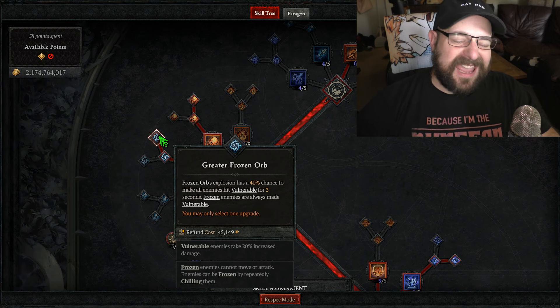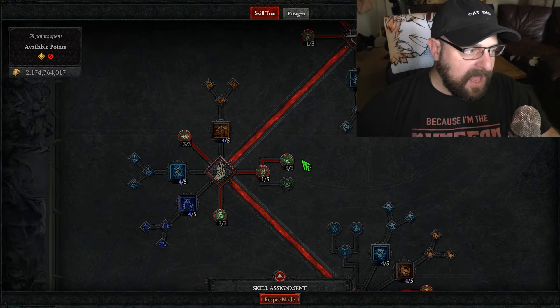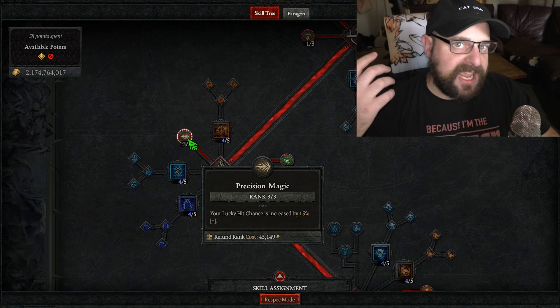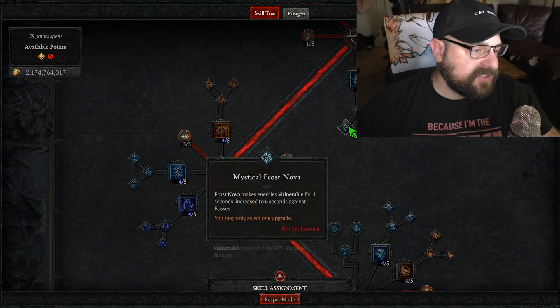Grab Elemental Dominance for extra damage, max Flame Shield for duration, and Shimmering Teleport for the damage reduction because this is a pretty squishy build. Max Glass Cannon, grab Elemental Attunement for one point, and max Precision Magic. The main reason we have Precision Magic is boss stagger — Crippling Flames activates and helps you stagger the boss, which is a big portion of your boss damage in this build.